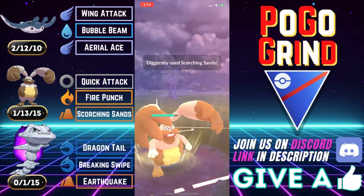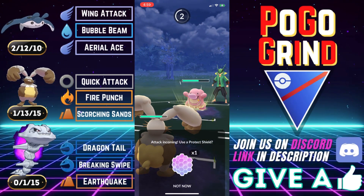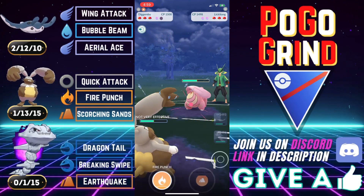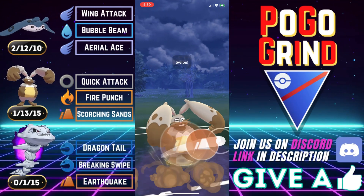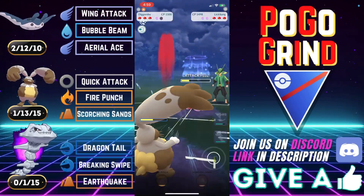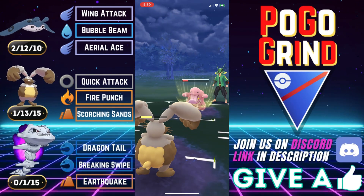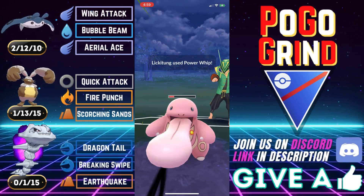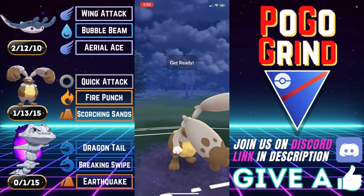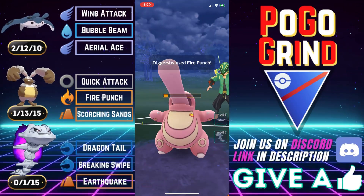They meet our Diggersby with a Lickitung. DD lead will almost always have at least the Lickitung in the back — they just pair together beautifully. As for the third, classically it's an Umbreon, could be a Dugong, could also be a Charm A9, or even an Alolan Sandslash, which has picked up in popularity. But this is certainly not a Diggersby answer. Diggersby is quite dominant on Lickitung, especially when we're getting clutch attack drops with the Scorching Sands. We take out the Lickitung.